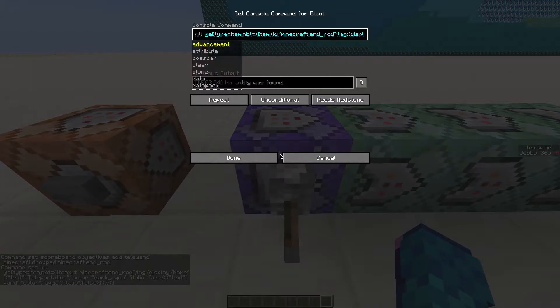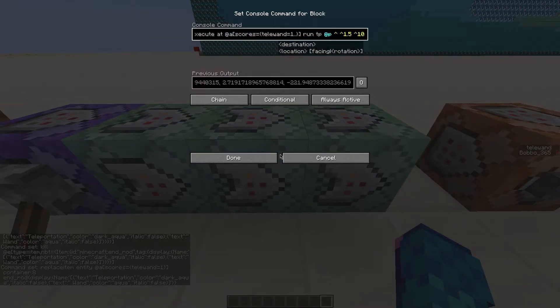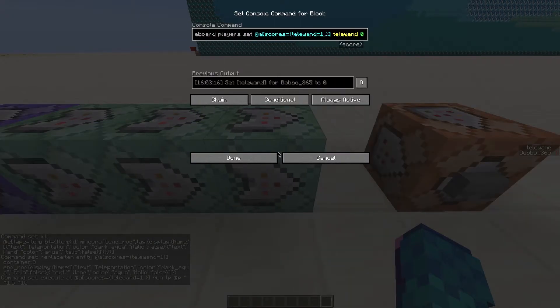The first command block kills the dropped teleportation wands. The second block teleports the player. The third command gives back the wand to the player. The final command block removes the score from the player.